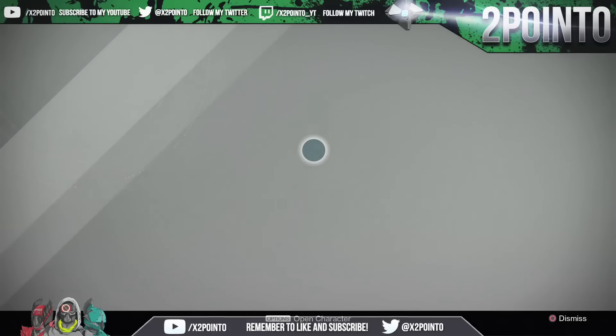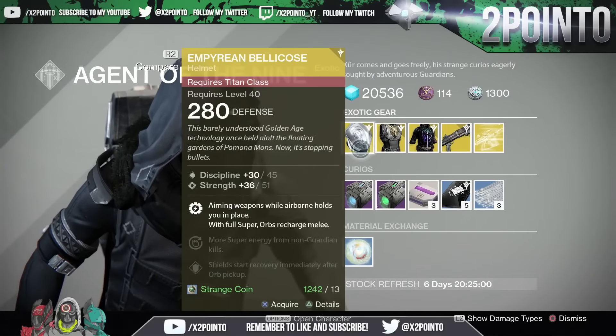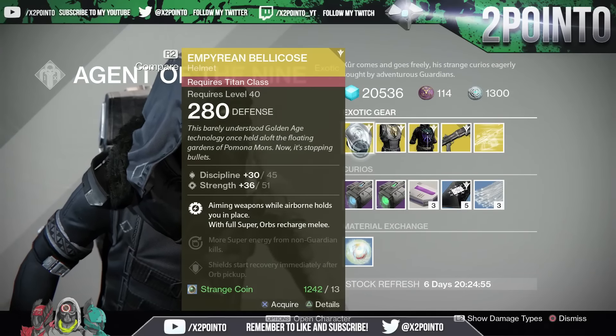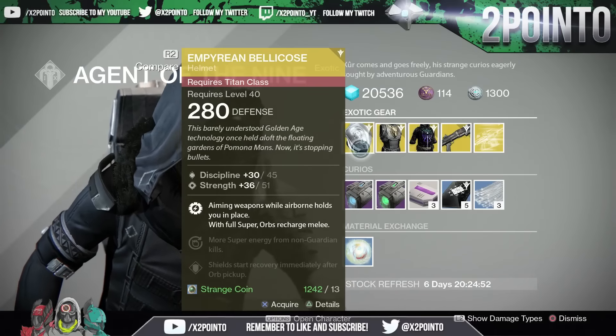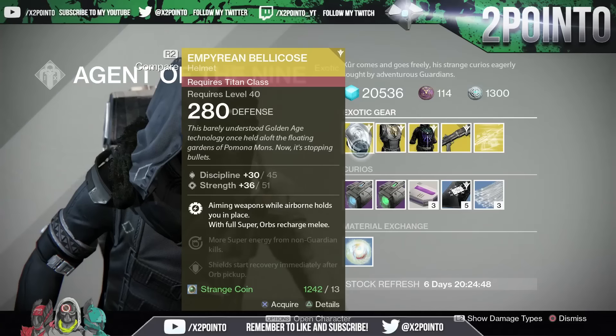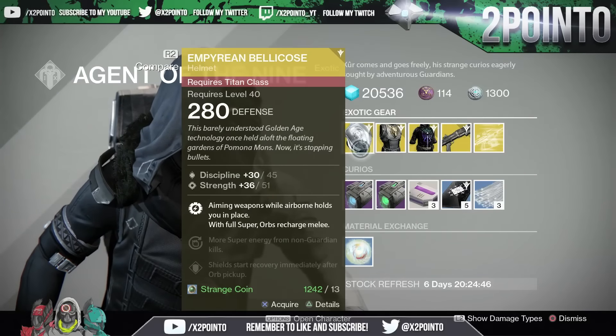Let's take a look at what he has got for us for week 81. For the Titans he's got Empyrean Bellicose with 45 discipline and 51 strength. Aiming weapons while airborne holds you in place with full super. Orbs recharge melee, more super energy from non-guardian kills, and shields start recovery immediately after orb pickup.